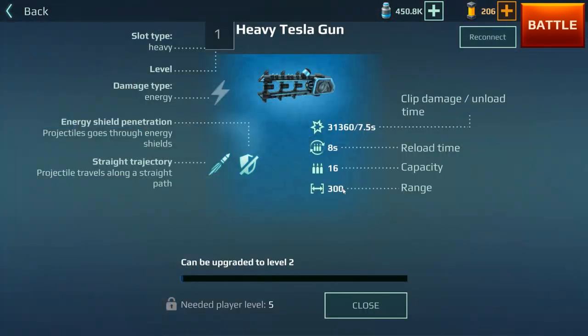The heavy tesla gun has good range, good damage, and an eight-second reload time — a little bit high — but the capacity is pretty good. Like all energy weapons, it can go straight through energy shields.